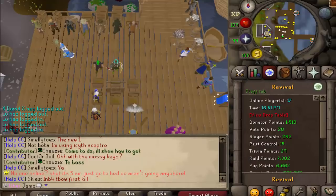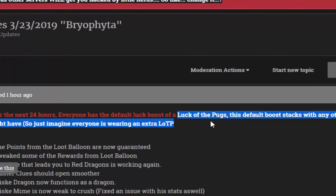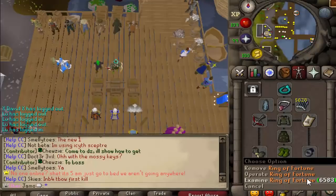Before I get into that, I do want to say: for the next 24 hours, the default luck boost has been increased. So now it is currently a Luck of the Dags. Basically, everyone is wearing a Luck of the Dags right now. Even if you have a Luck of the Dags already on, you'll have double Luck of the Dags.